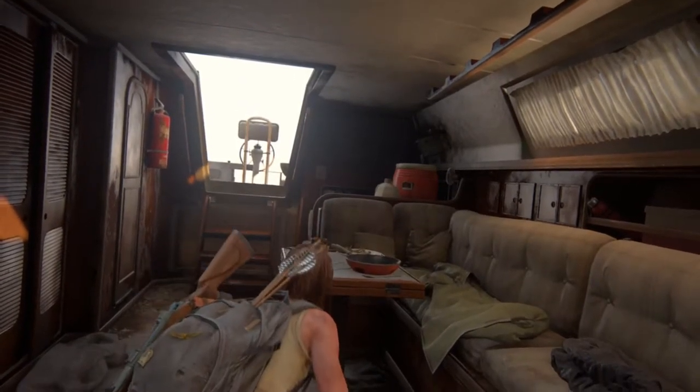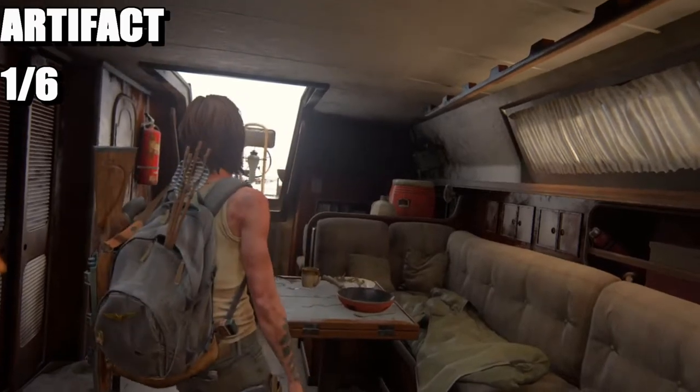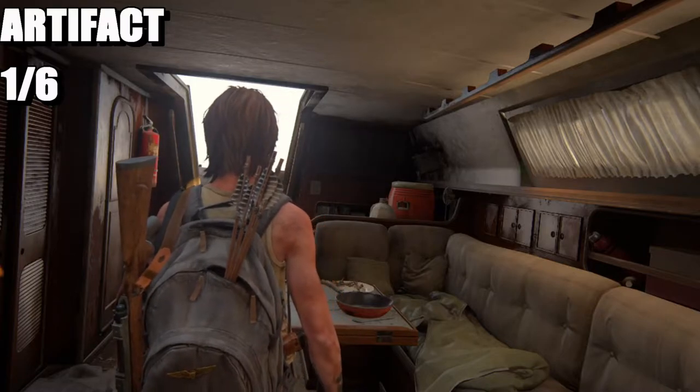What is up guys, welcome back. Today we're on The Last of Us Part 1 — this is a collectible guide for Chapter 43. We're almost getting there, so let's get straight into it. The first one is going to be an artifact, and it's just to your left as you turn around right now.